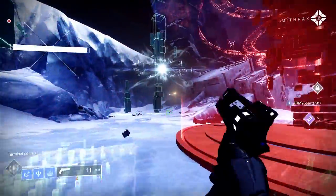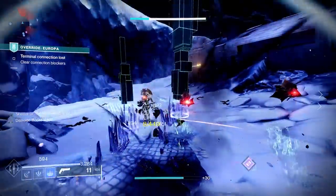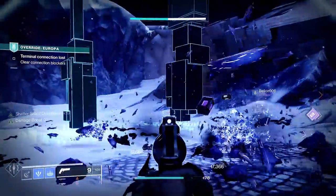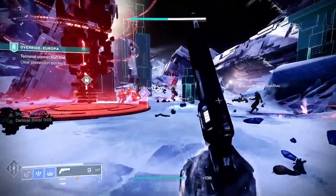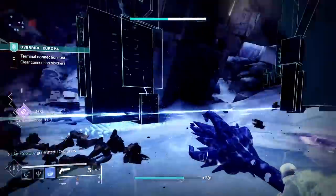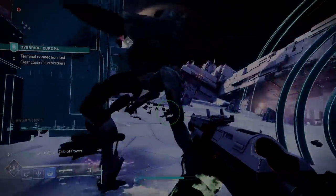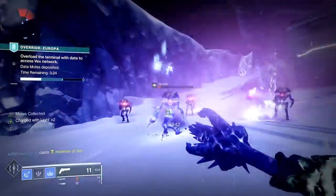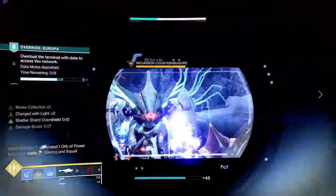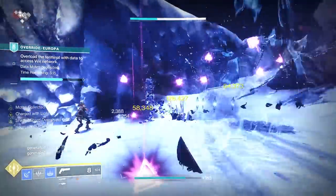In PvE, that opens up Warmind Cell builds or Charged with Light on any class — just running and gunning. Maybe throw on Hedrons as a third fragment for the damage buff, or something like Protective Light: while Charged with Light, you gain significant damage resistance when your shields are destroyed, so in that moment you can drop a shard and get a health bump. Or maybe Warmind's Protection — reduce damage taken from enemies near Warmind Cells. In PvE you can add a number of things to keep up survivability, add on Crimson even. And that goes for PvP as well.